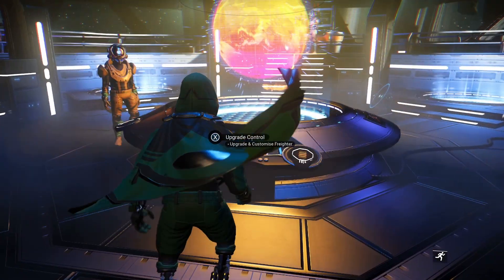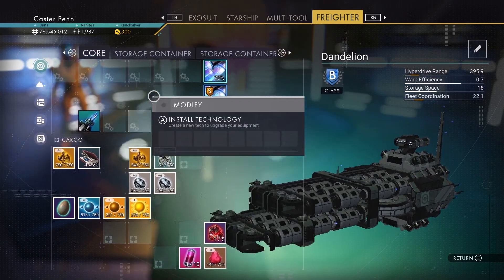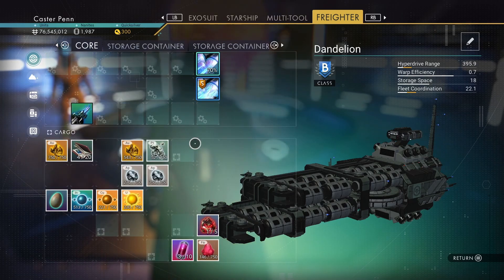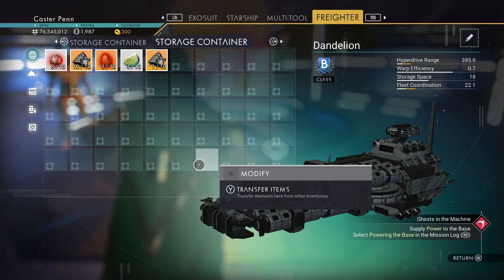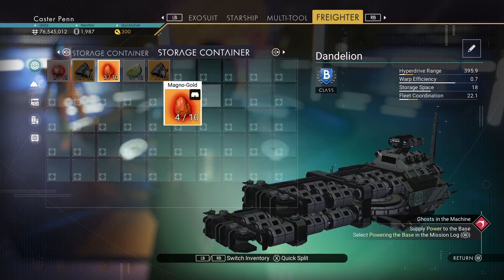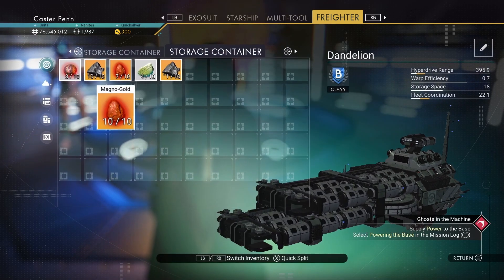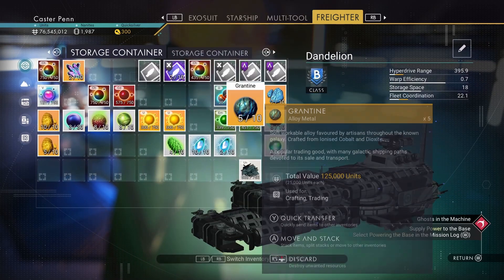We got a load of upgrades for the freighter in the last episode — a nice amount of technology storage, which was nice. I don't really feel like you need container storage in a freighter because of all of this you can put in, which is great. It makes no sense to have loads and loads of storage unless, of course, you're like me and you just collect loads of stuff.